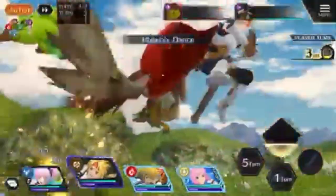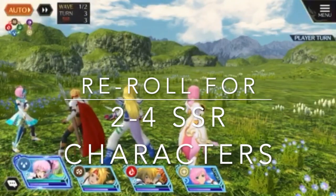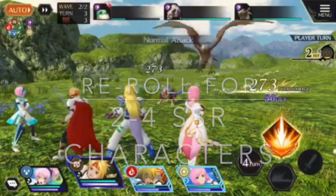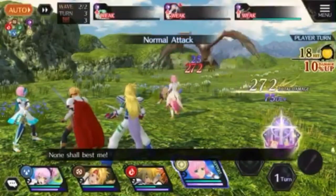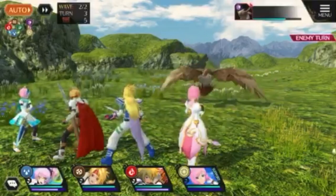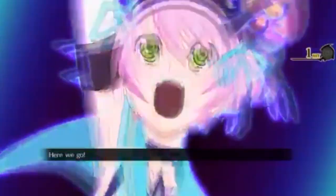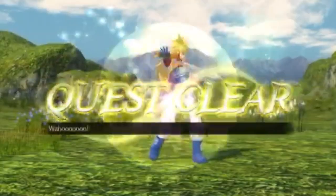Tip number one: try to re-roll for two to four SSR characters. Re-rolling is basically whenever you keep making a new account and redo those first free pulls to ensure you get the characters you want. Two SSRs is fairly easy to achieve in a couple of re-rolls, but four SSRs is the magic number — a very good position to be in without getting excessive.